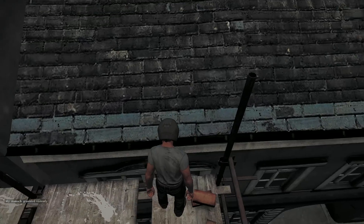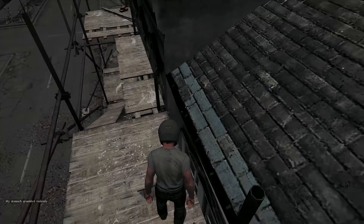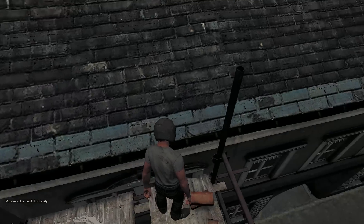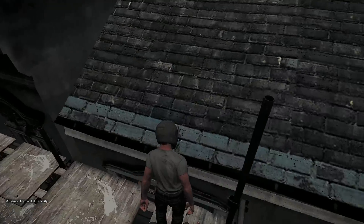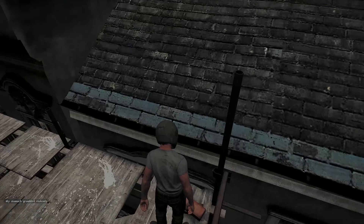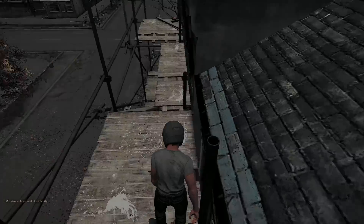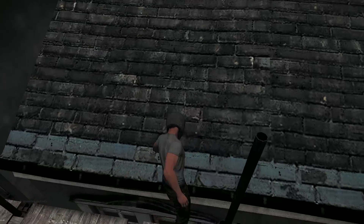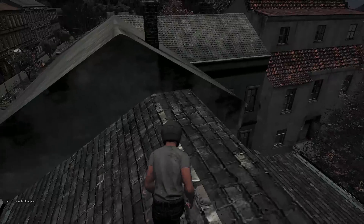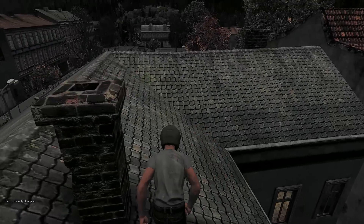I'll show you it again — it might have been a little confusing. Face the street, press V, and then if your character starts to step over something, that's when you want to immediately turn around and face the roof. Just press V and face the roof even if your character doesn't step over. Once you do it correctly, it'll look like that and you can get on that roof.